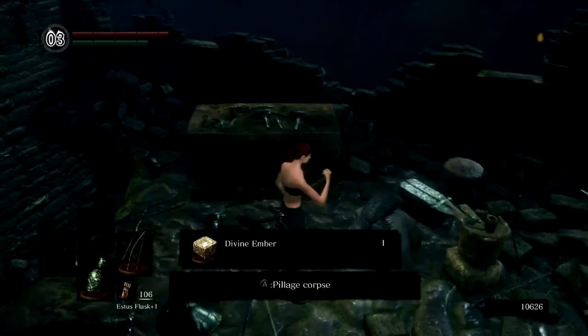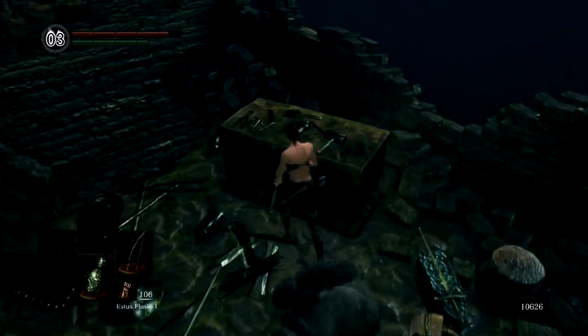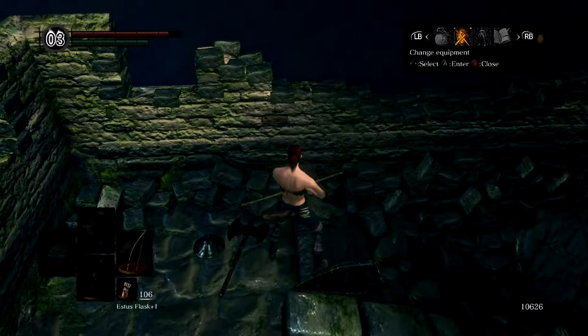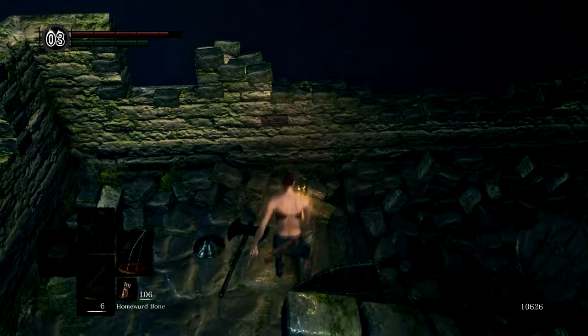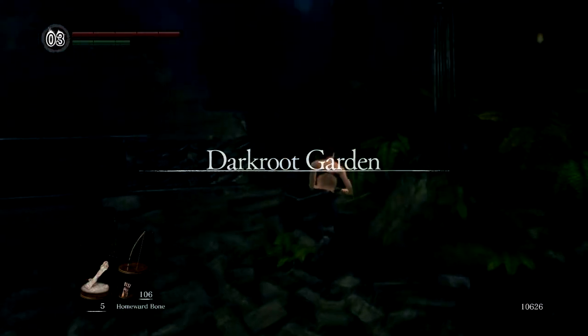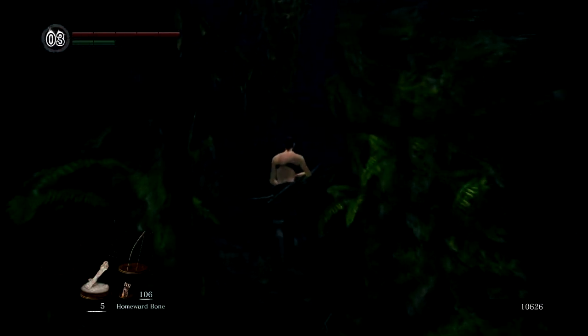We get the Watchtower Basement Key and the Divine Ember and a Homeward Bone to quickly get home. We're actually going to use that Homeward Bone because all those enemies are riled up and I have no Estus left. We're going to go back and take a second pathway from this point — there's actually another path we can take. It's kind of hidden but we're going to do it.